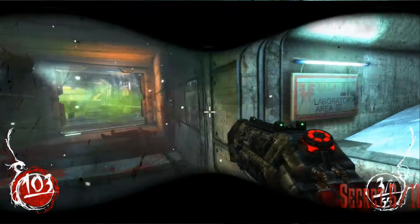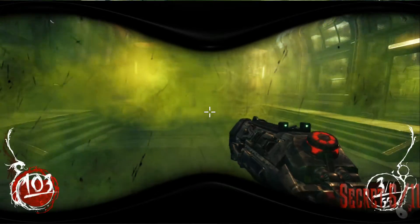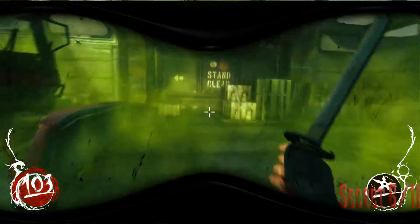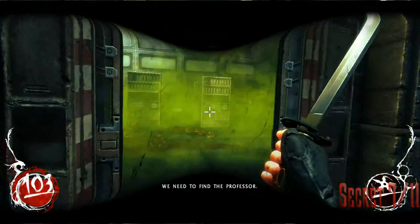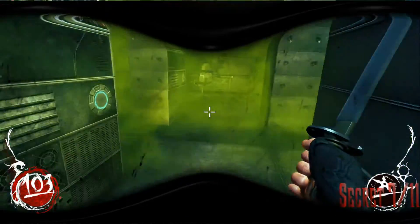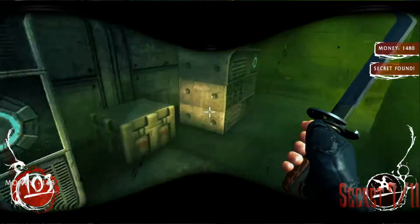Secret number six is all the way in Laboratory Area B, further on in the chapter. It's after you're able to open up most of the other doors. The secrets are going to be in the first two rooms — the first one to the right, the next one to the left. This one's going to be in between the two stereo systems.